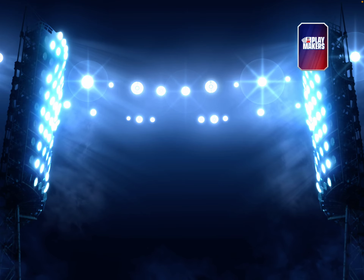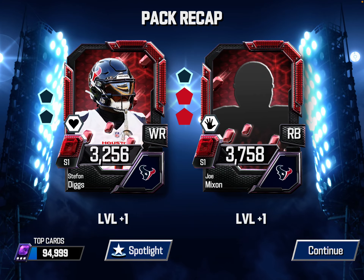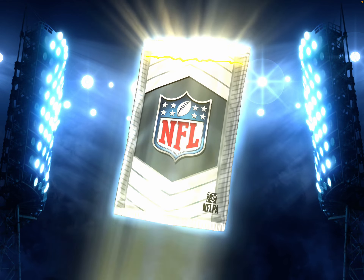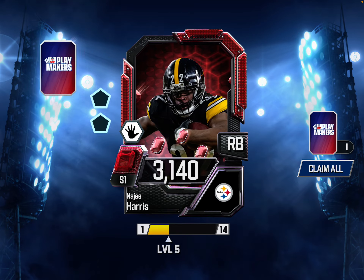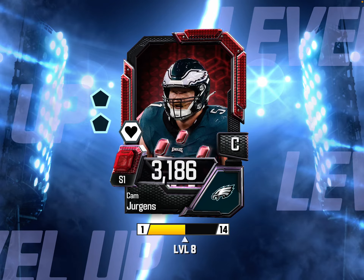We got a Stefan Diggs Ruby and Joe Mixon Ruby. Winning one red zone drive gets us Najee Harris and Cam Juergens.